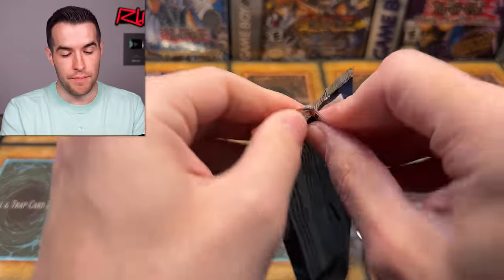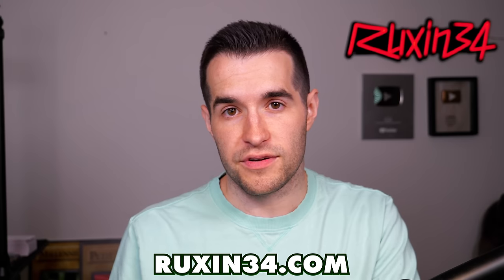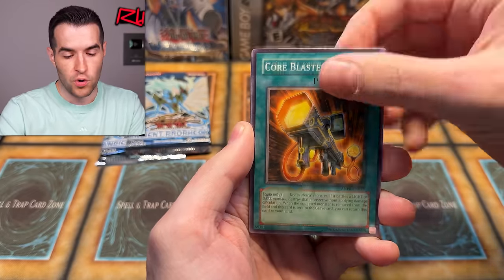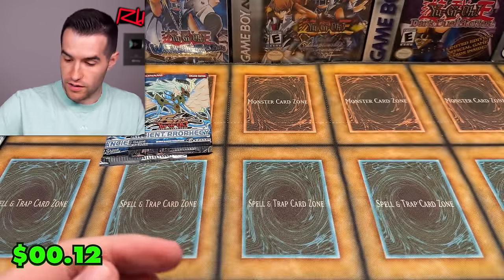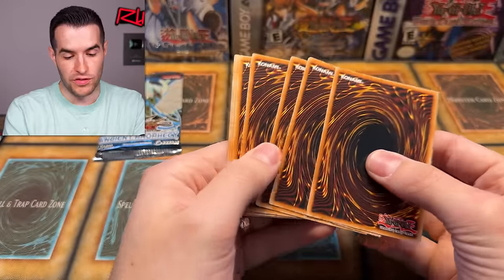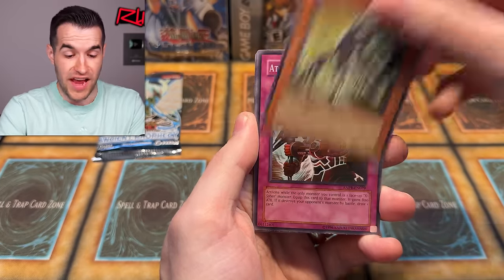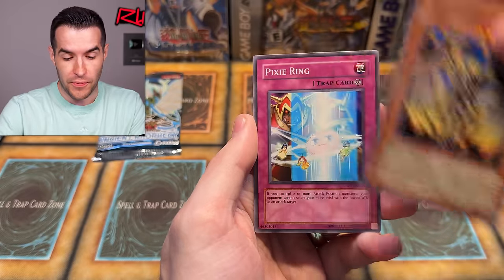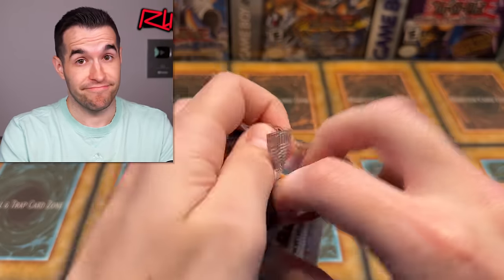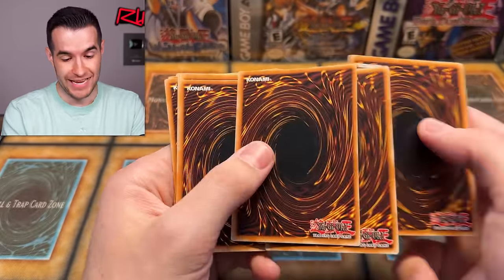Last Special Edition magic - come on baby, give us something big. We did so good with Raging Tempest, pretty good out of Maximum Crisis with two ultras. Last chance - we have another Wyvern, play set of Wyverns! That's nice - I think it's like a $6 card, decent value for promos. Three packs left. Don't forget to check out Ruxon34.com if you guys want to pick up something - PSA cards, singles, all kinds of cool stuff. We are two for 14 out of these Special Editions - no ratios, but you can either go off and get amazing cards, or get nothing.